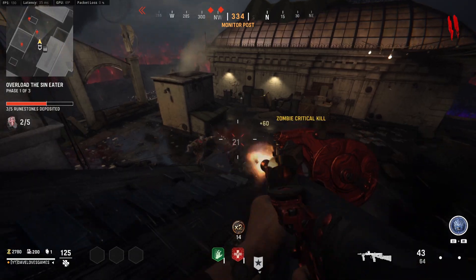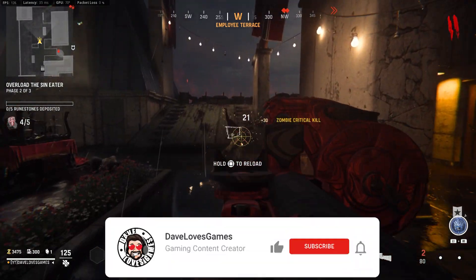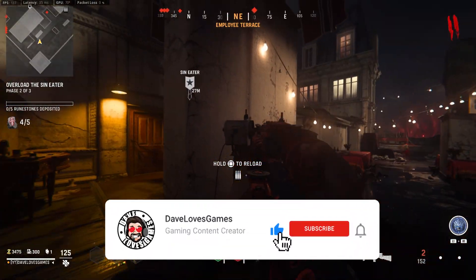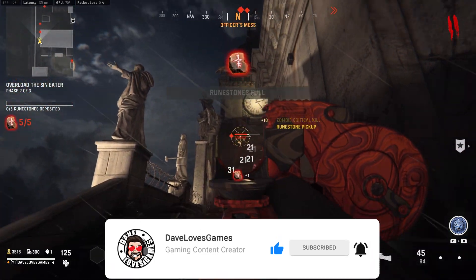Hey, what's going on everyone? If you're new to the channel, welcome. If you've been around before, welcome back. My name is Dave, and I'll be going over the best Owen Gun class for Vanguard Zombies. Before we start, take two seconds to drop a like and hit that sub button if you dig my short loadouts, and let's dive into the build.